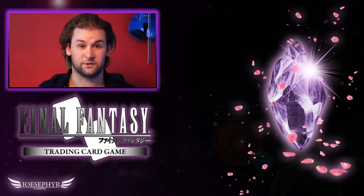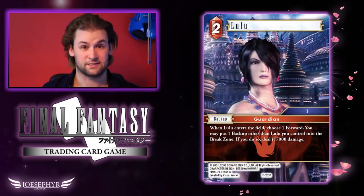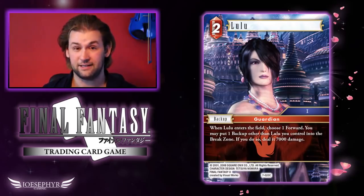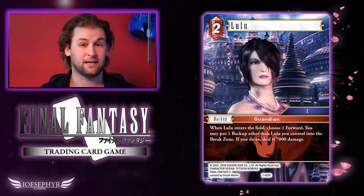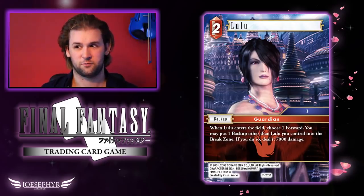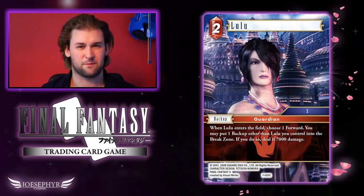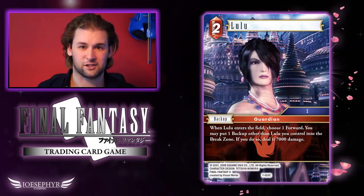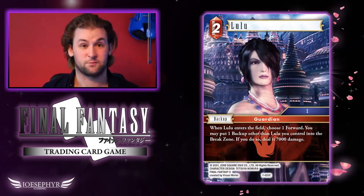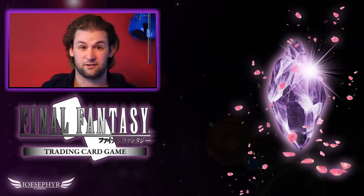The next card I want to talk about is Lulu. I really like Lulu in very much the same vein as Mioon from a previous set. She's a 2CP backup that you don't necessarily want to play too early, but if you're playing Fire and anything with searches, playing Lulu lets you play these 'enter the field' effect backups and then make use of them in a really interesting way. And because she's Fire she doesn't clash with the Lulu that often gets run in Lightning, so I actually think Lulu is a very good card.